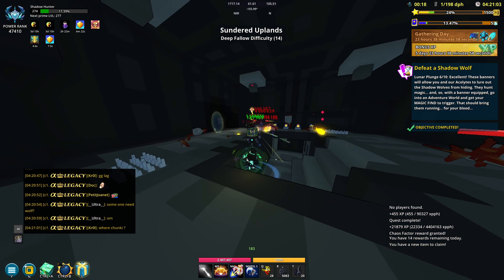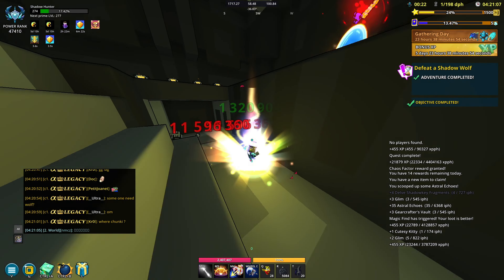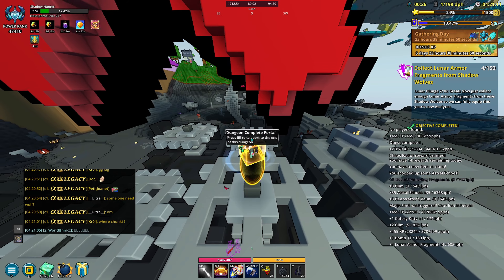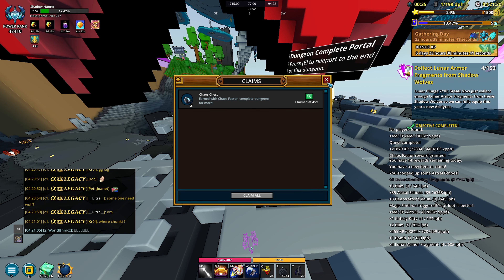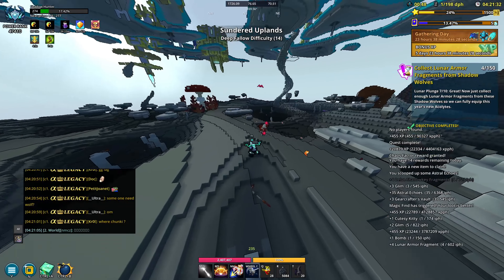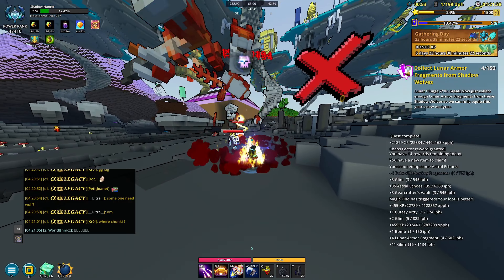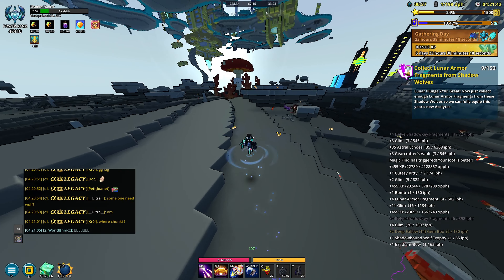I went to a dungeon and fought an enemy — yes, that triggered it. I do feel bad for players without as much magic find since there's a bit of a disadvantage there, but that's how you complete that part. For the next step, I got four out of 150 fragments, so we have to keep fighting shadow wolves. Keep triggering your magic find — just find enemies and keep at it. Now at 9 out of 150.